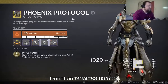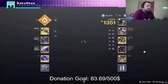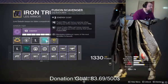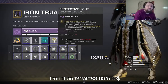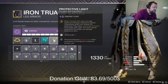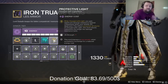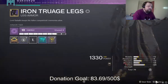On my chest piece, obviously Phoenix Protocol if I'm running the Well — I will be running Charged Up, which will also help me get Charged with Light faster. On my boots, my Void boots, I will be running Fusion Scavenger with Protective Light. If you know what Protective Light does you'll know why I'm running it — essentially every time I take damage the Charge with Light is consumed, protecting me.